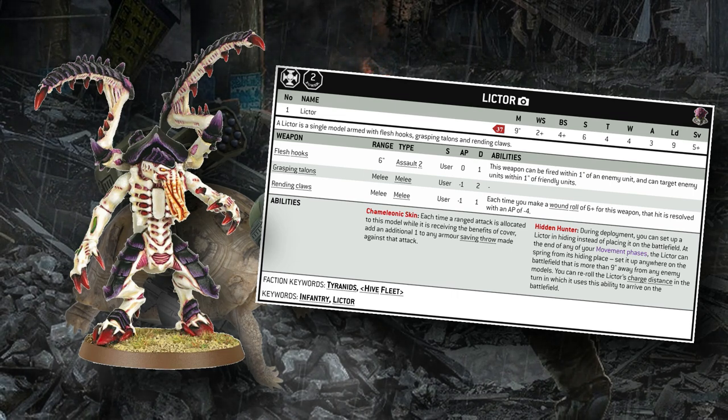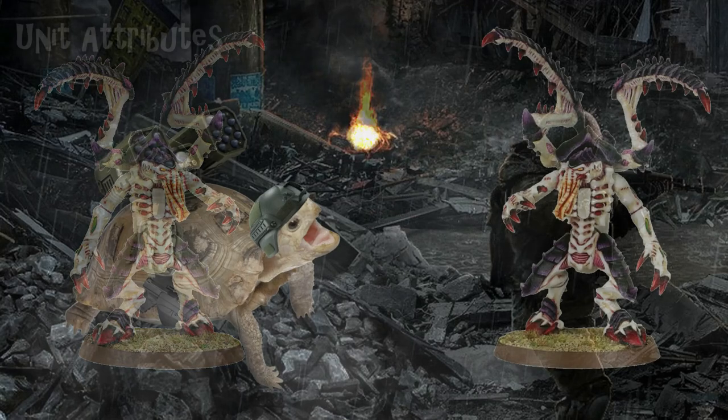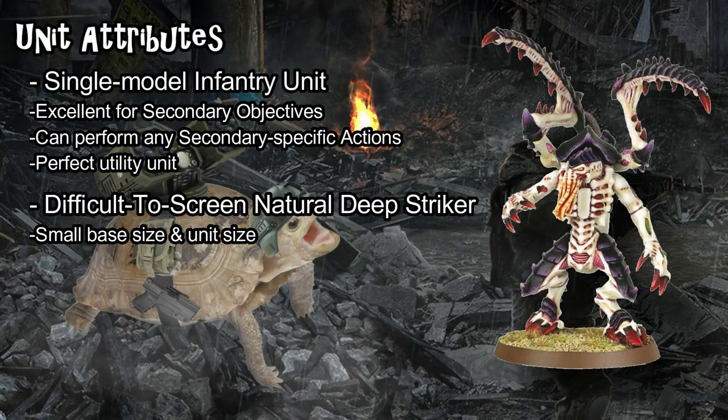Lastly, a Lictor is a single infantry model. It is not Character keyworded, which is important — a lot of people think that they are because they look like characters when you put them on the table. That means they are eligible to perform a lot of actions. They also don't give up secondaries easily: they don't give up Assassinate, and that's a really big deal. So with that, let's move on to the unit attributes for the Lictor.